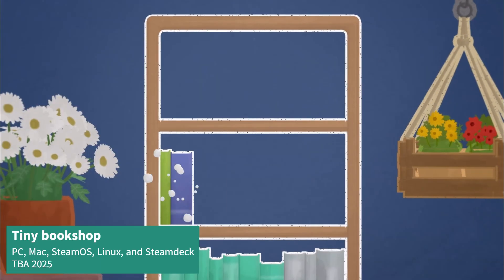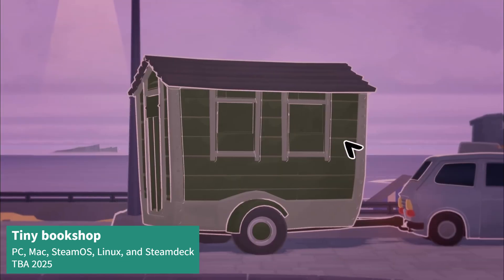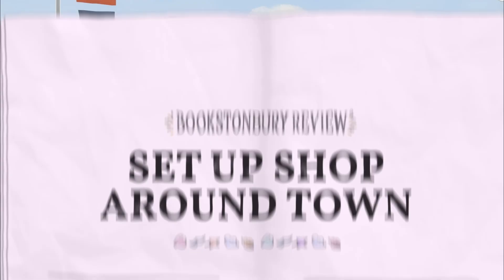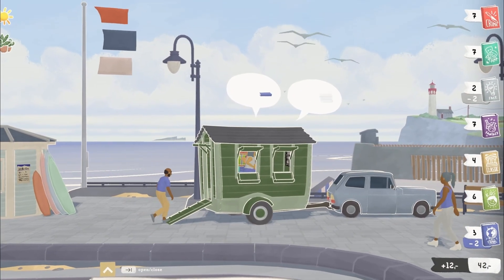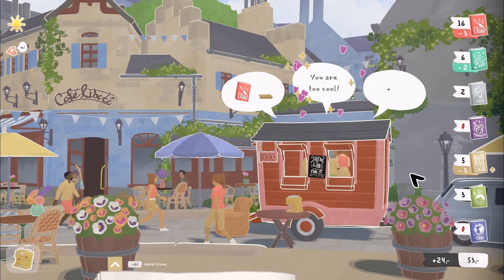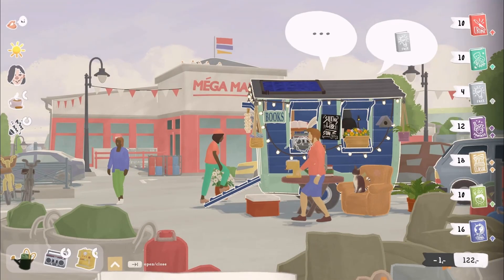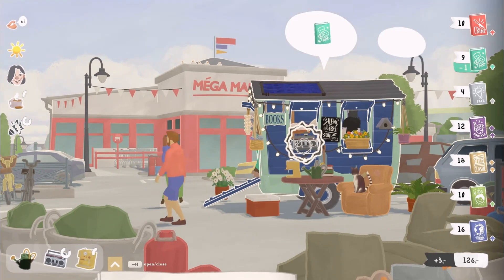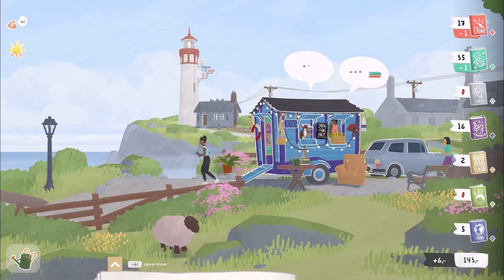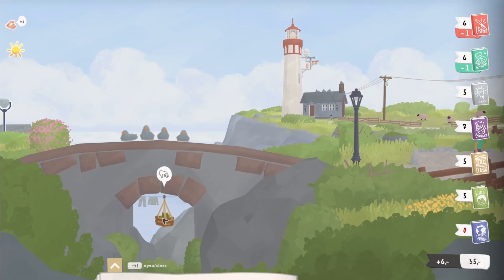Tiny Bookshop is a hand-drawn life sim management game where you'll manage a tiny bookshop set by the coast. You can stock your shop with different books and items, choose from different scenic locations, all while getting to know the locals in your area. Throughout your journey, you'll discover little secrets and collect items and stamps as you explore the nooks and crannies of the world of Bookstonbury. There's a demo on Steam now.